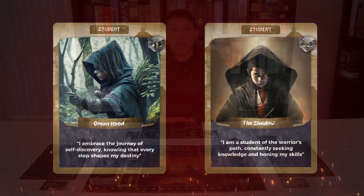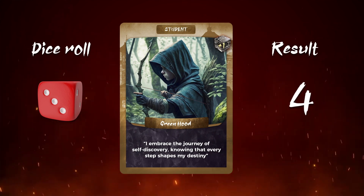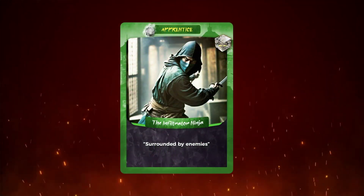In a clockwise manner, starting with the player with the player turn token, each player rolls a single dice for each student, unless modified by card or a shogun special ability. Note that on the top right hand side of the student card, each student either has a plus one or a dash. A plus one automatically allows you to add one to your dice roll. If the result of your dice roll is a four or more, your student graduates to an apprentice ninja.